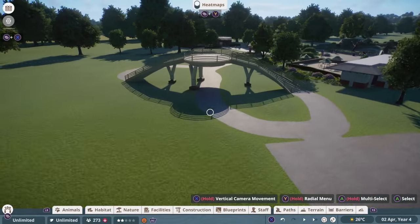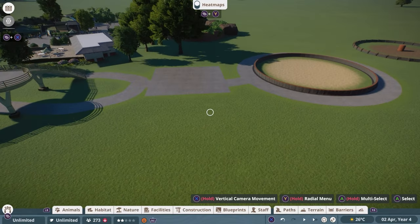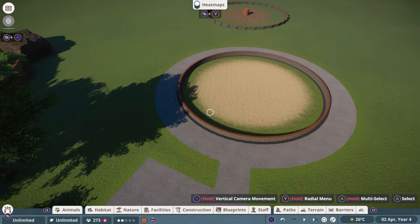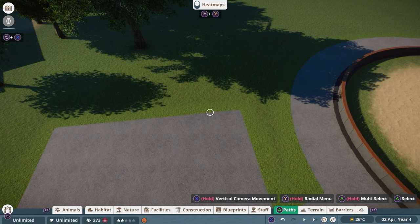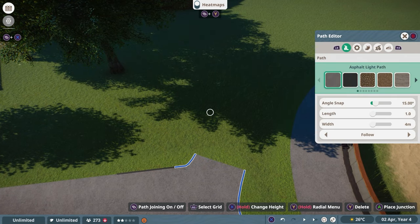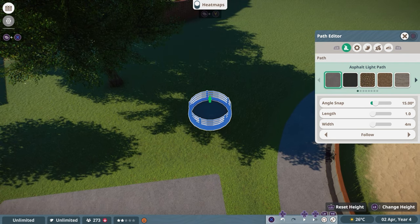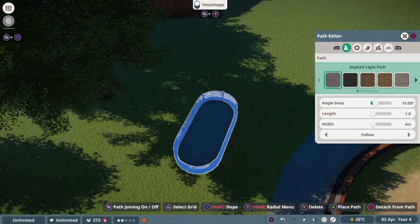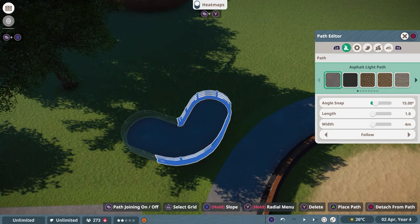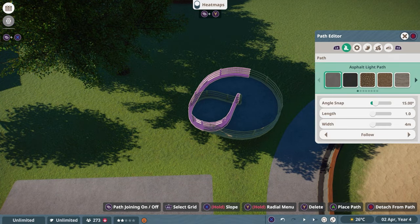One thing that does annoy me about that staircase is that it's super heavy and high — those pieces are insane. What if we just want a super tiny raised area? Imagine this is a habitat and you want a slightly raised viewing area. Go back to the Path menu. Press the free-build button so we don't auto-connect, then hold X or Circle and bring it up just a little. This is fine — pretty okay.